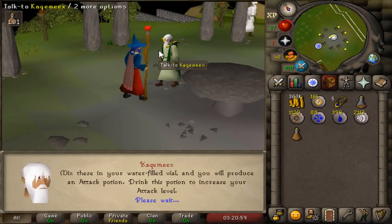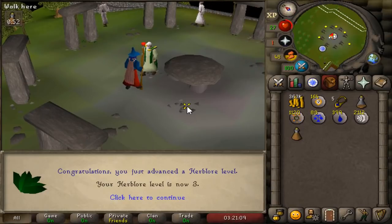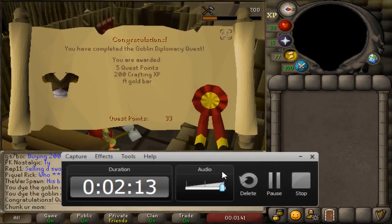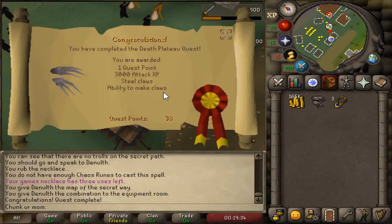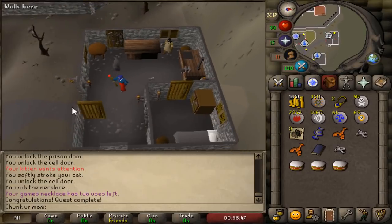Woke up for a fresh day of RuneScape and went on a questing spree: Doric's Quest, Druidic Ritual which you need for Dig Site and Desert Treasure, Priest in Peril, the Knight's Sword for 20 smithing needed for Tourist Trap, Goblin Diplomacy for Recipe for Disaster, Fishing Contest — another RFD requirement — Murder Mystery, Death Plateau to unlock climbing boots (every pure should have this done, no exceptions), and then Troll Stronghold since I was in the area and it's easy — you just safe spot everything.